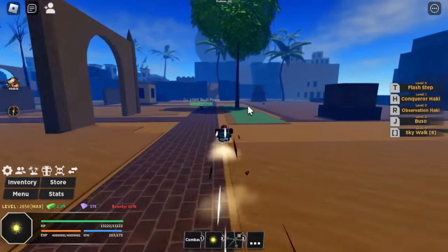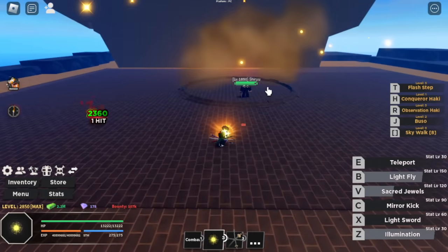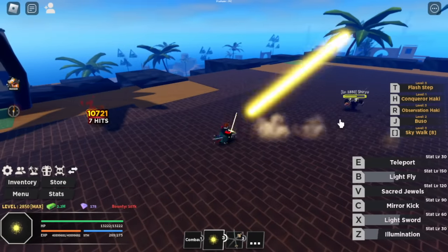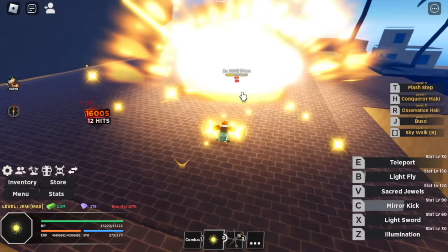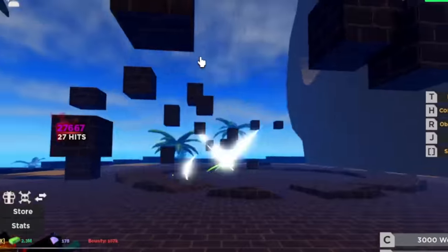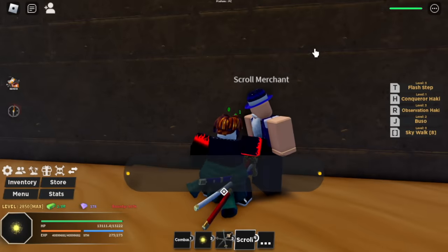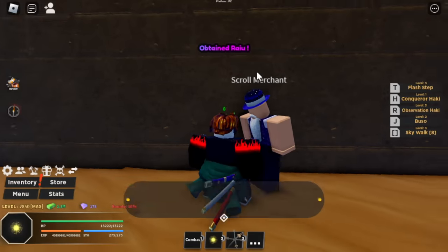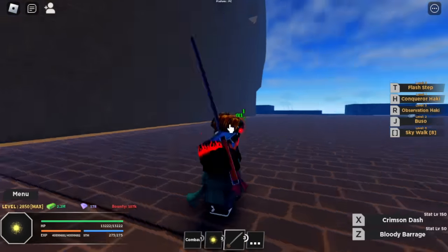Next stop is located in the Skull Island. There is a boss here — the boss is Shiryu. He's the Vice Captain of Blackbeard. You just need to defeat him and you will get a scroll item. Just talk to the scroll merchant on the right side of the island, and you will obtain the Ryu.